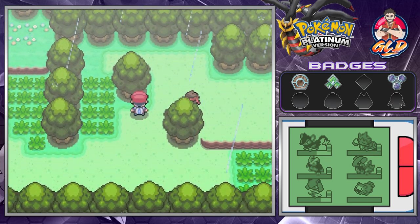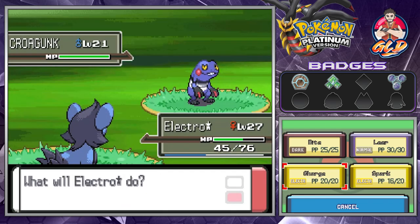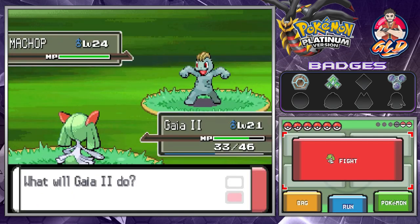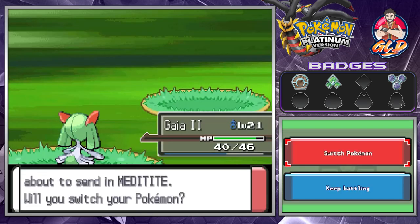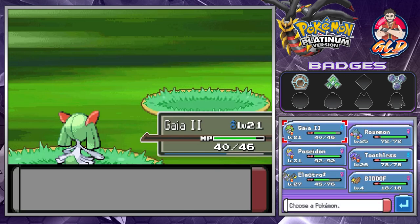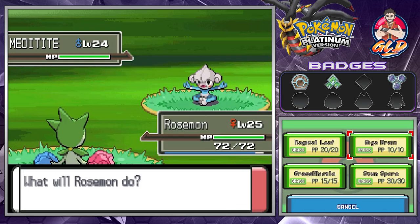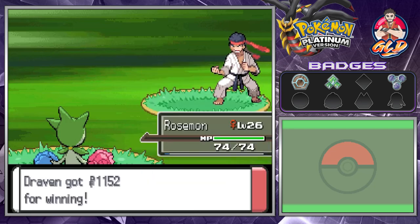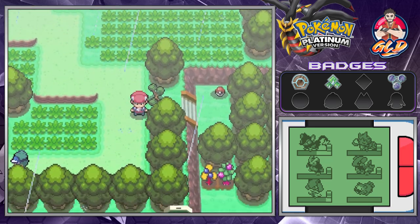We can Cut here but there's a trainer ahead, so let's battle. My phone is acting up, but let's speed through — he comes out with Croagunk so we use Spark. Machop appears, so let's use Gaia 2's Confusion for the win. Here comes a Meditite — we don't have a great counter but Roserade grows to level 26.